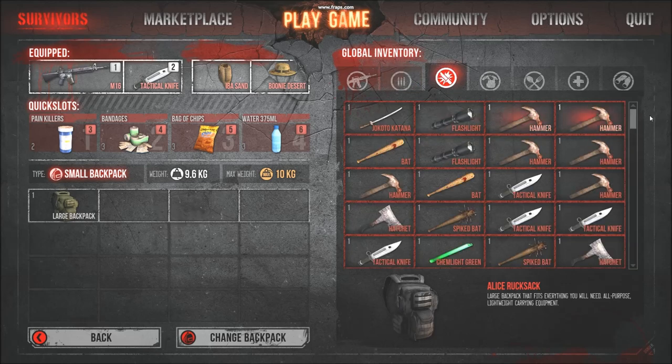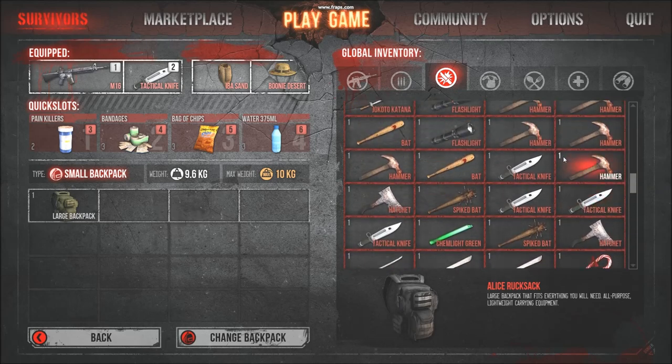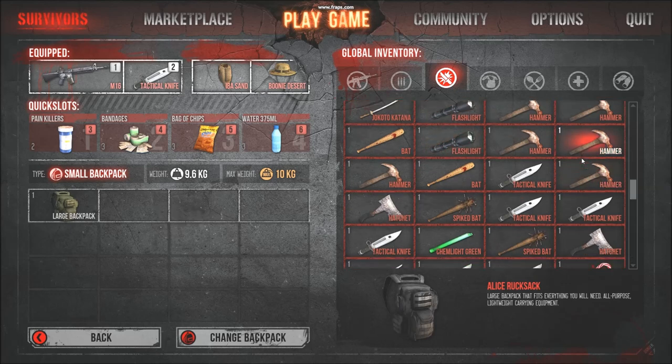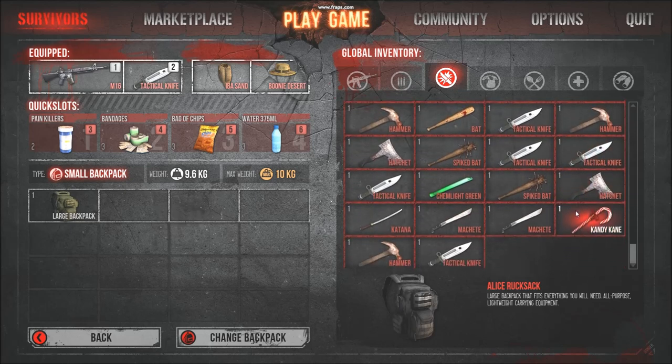My melee isn't anything special. The Jokoto Katana, which we all got as part of a patch. Flashlights, just from spawned guys. Attack knives, hatchets, machetes, just your basic kind of stuff. Candy canes, if I'm feeling special. But apart from that, just an average melee section, guys.